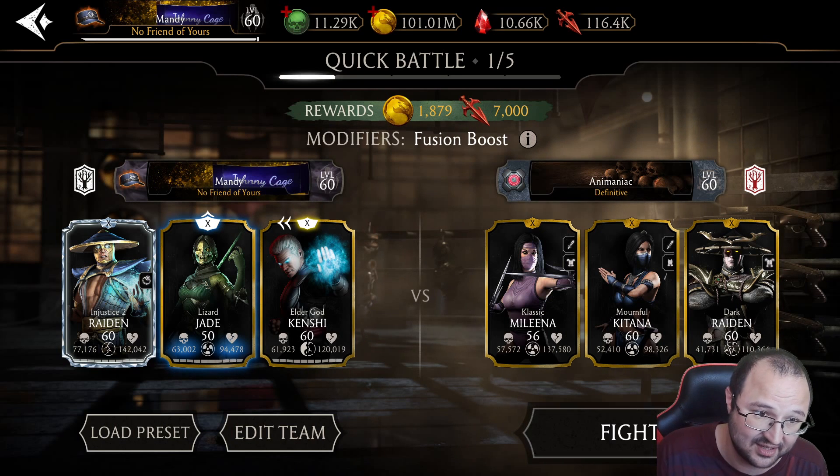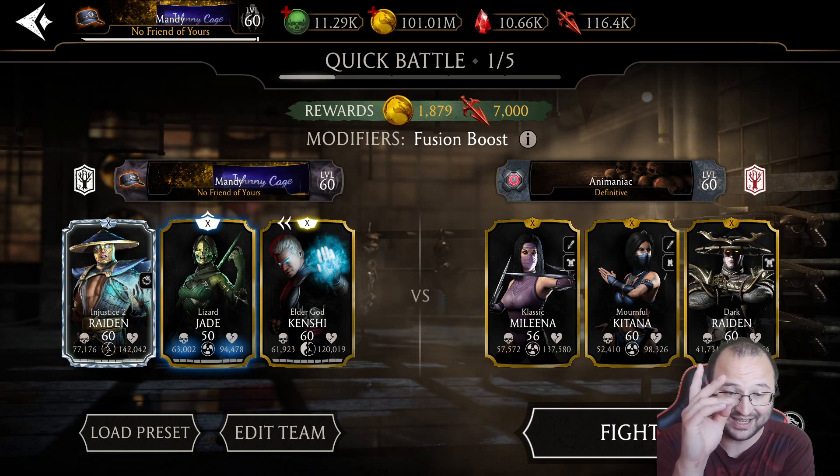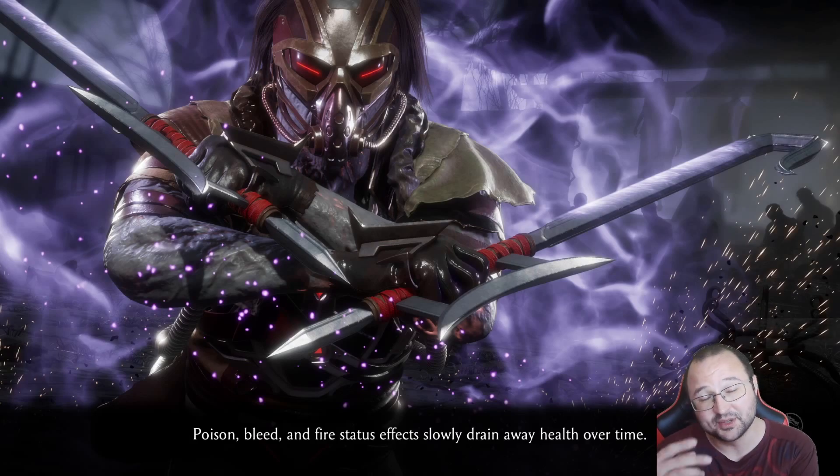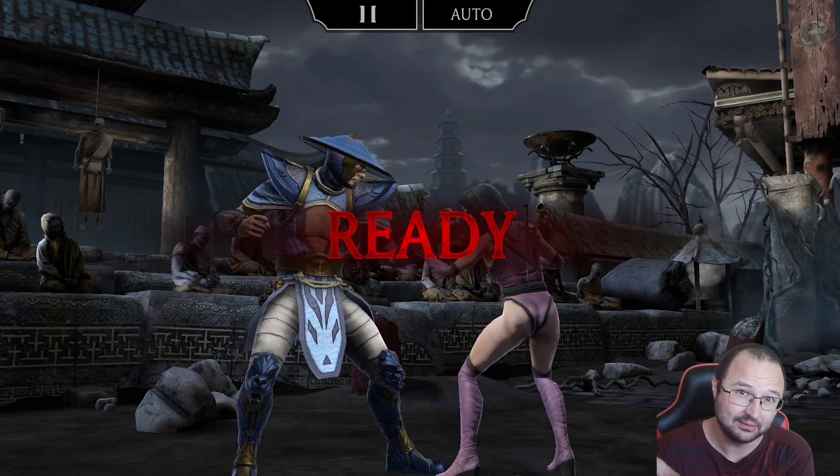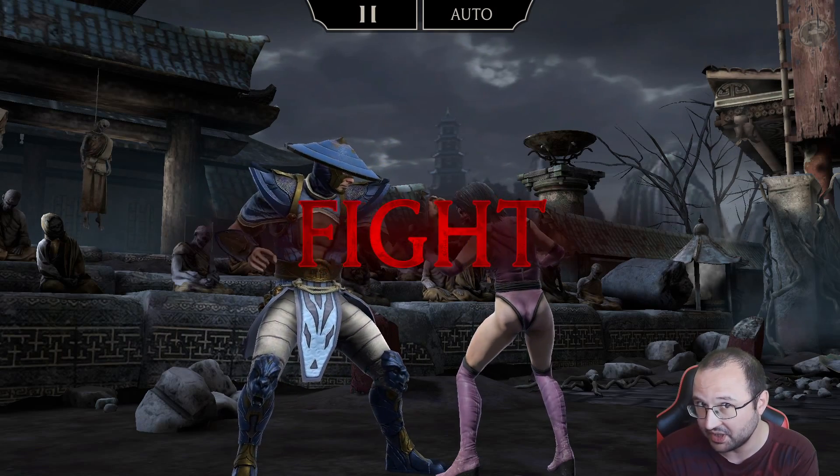Every single siphon tick is going to give one stack of team thrill. So in a way, Injustice 2 Raiden and Lizard Jade are designed to work together. It's absolutely astonishing. I didn't believe it at first, but when I tested it, it was super cool. You will guarantee to have 5 stacks of the team thrill always, as long as you're using Injustice 2 Raiden.